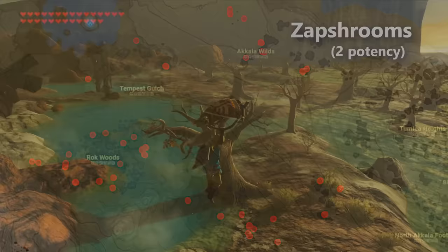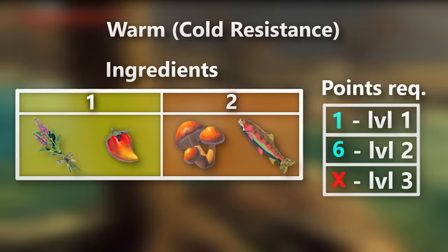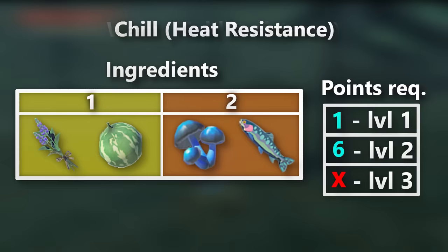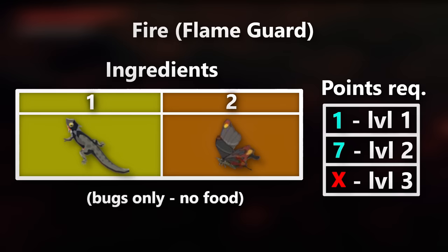These last 3 buffs are the simplest to go over, as they are all the temperature-related buffs that only go up to level 2. For cold resistance, the level 1's are the Siflinas and spicy peppers, while the level 2's are the Siflfin Trouts and sunshrooms, with the point threshold to get a level 2 buff being 6. For heat resistance, level 1's are the Siflinas and hydromelons, level 2's are the Chilfin Trouts and chillshrooms, with the level 2 threshold also being 6. And for fire resistance, level 1's are the fireproof lizards, while level 2's are the smotherwing butterflies, with the level 2 point threshold being 7.